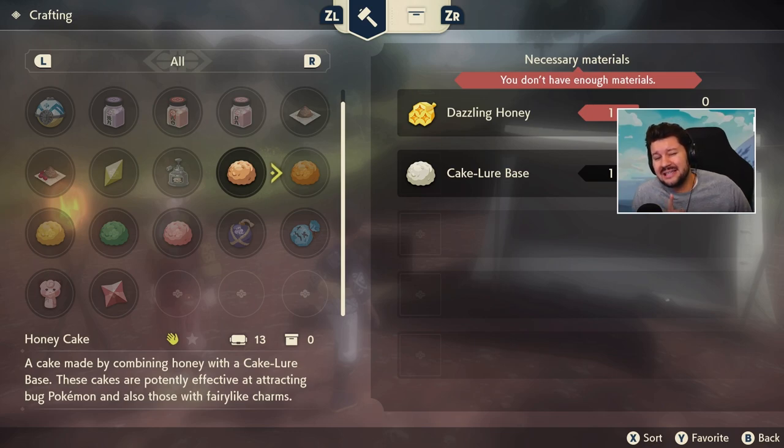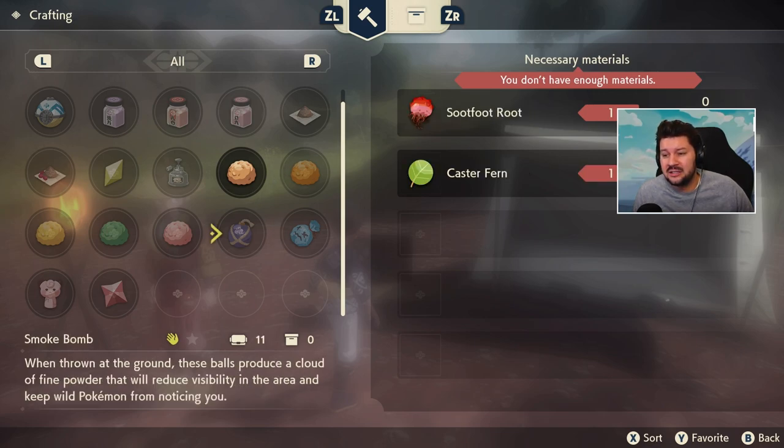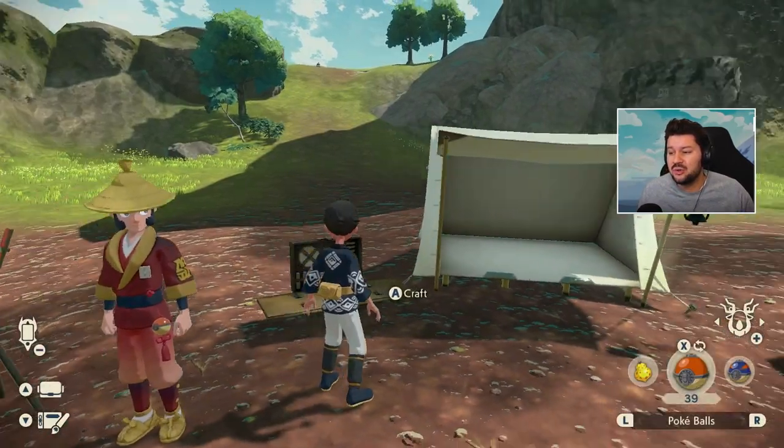These cakes also take much longer to finish for Pokemon when they eat them, so they are way more interesting than berries. We also have smoke bombs — if you unlock these, it's going to make it so much easier to hide from wild Pokemon and conceal yourself, reposition yourself around an Alpha Pokemon. So definitely make sure to craft some of these. And last but not least, we also have berries, which I'm going to show you in a second.